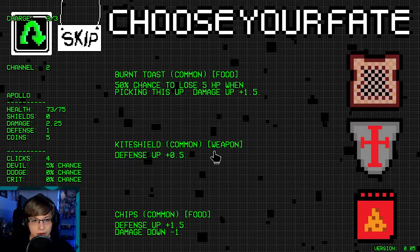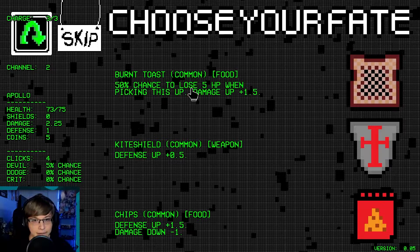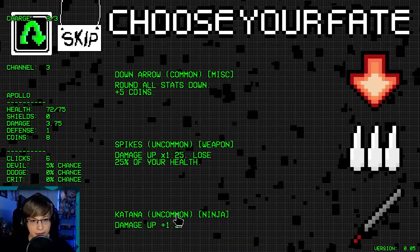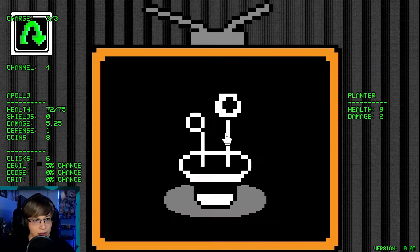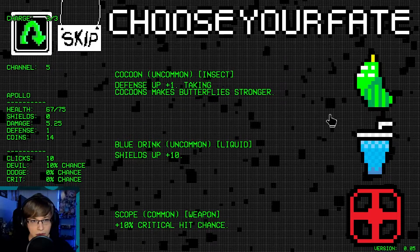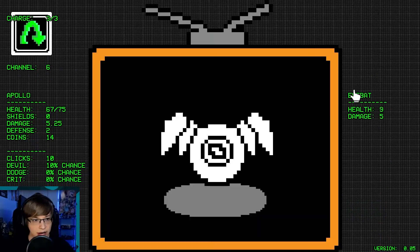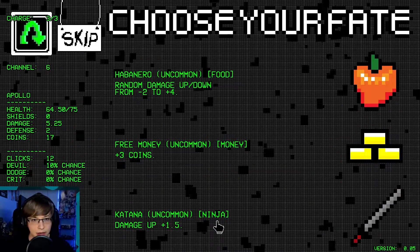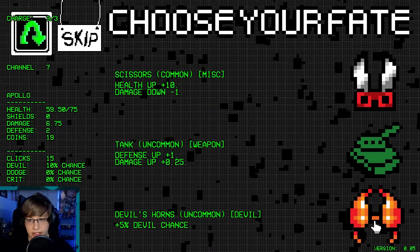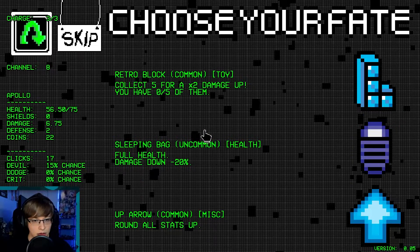Odd damage at 1.25 — that's pretty good. Damage at 1.5 — and we didn't even take any damage. There we go, damage up 1.5. We're getting our damage up early here. Give us the devil chance. We will do — we gotta get defense up here. Another katana. More devil chance.